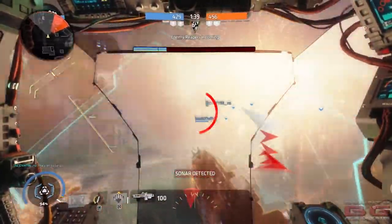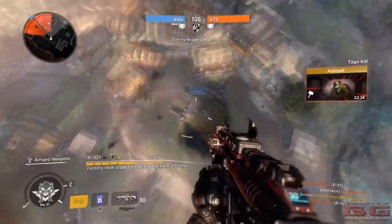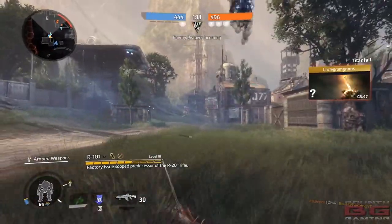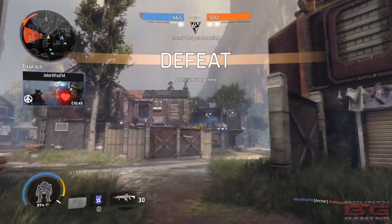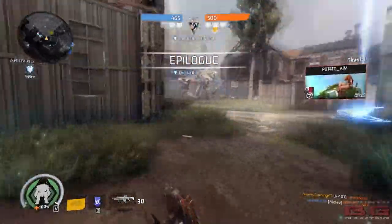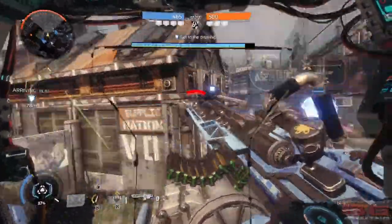We've got a Legion titan here, someone's thrown a fire star, there are grenades all over my screen. The Legion is at Gen 9.12 so we've got eight more levels to go, and we're level 18 on the R101 so a few levels left. Pilots, now it's your turn — let me know in the comments your thoughts on Colony Reborn: whether you thought it was an awesome update with the free weekend, new weapon, and new map, or whether you were expecting a little bit more — maybe a different weapon, a new Titan, or a map pack of five maps.